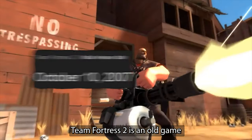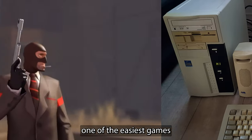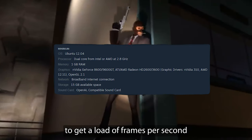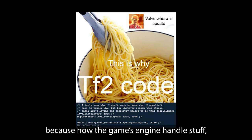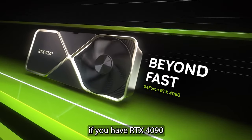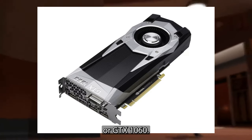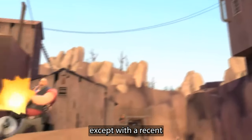Team Fortress 2 is an old game, designed to run on old hardware. This made TF2 one of the easiest games to run, but difficult to get a lot of frames per second because of how the game engine handles stuff. Especially with modern PCs, it doesn't matter if you have an RTX 4090 or GTX 1060 — most likely you will be limited by your single-core CPU score.